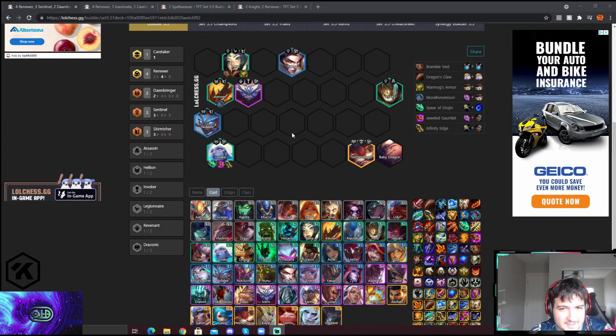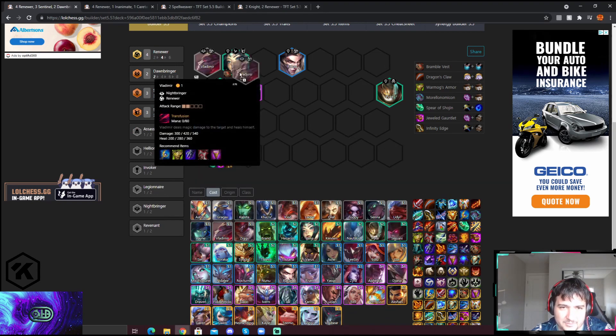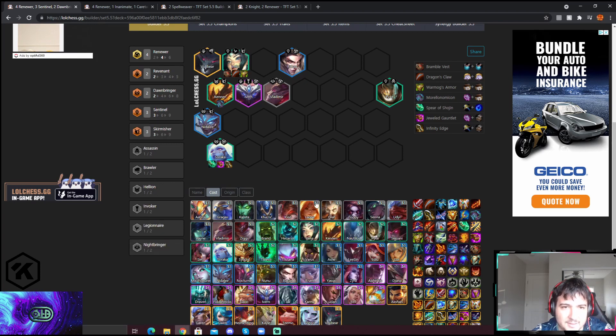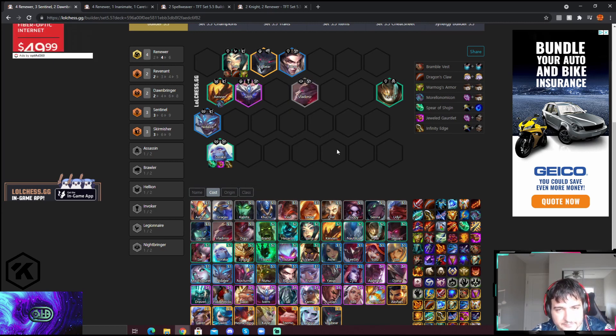Before hitting Diamond and reading the board it's going to be Vladimir. If you do not have a Diamond at angle 8, I recommend having Revenant — Volibear will be best. Fiddlesticks is great, something like this — really, really strong.